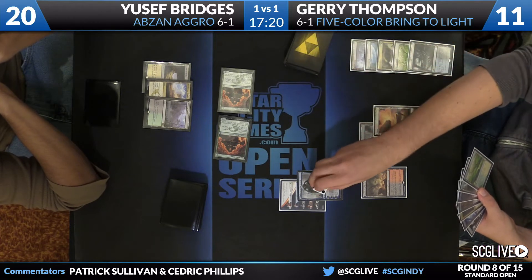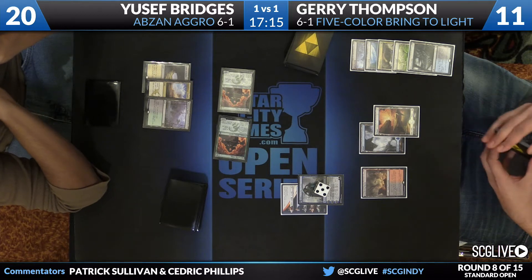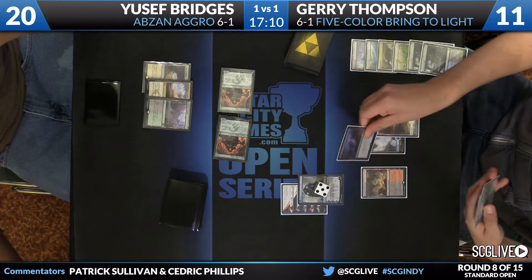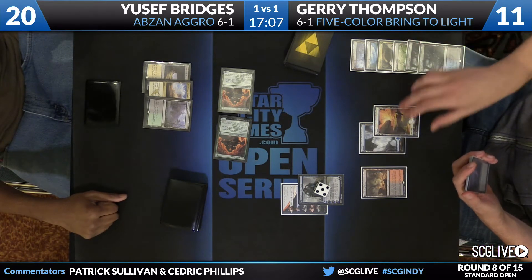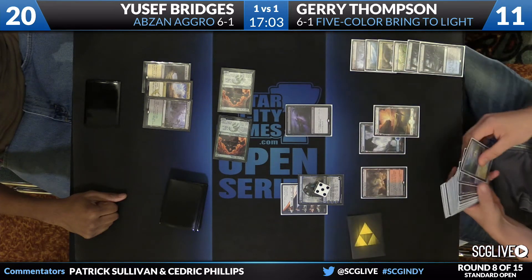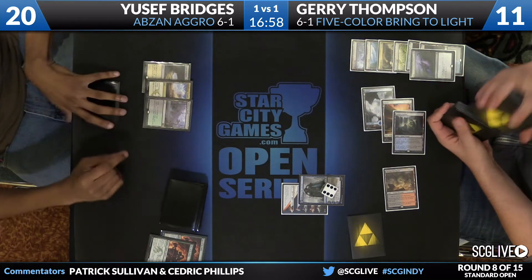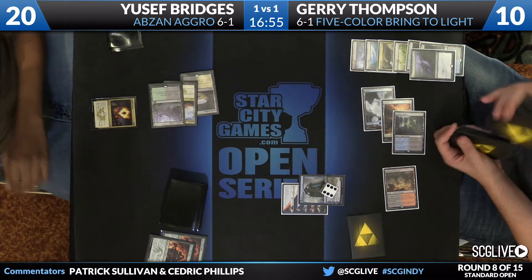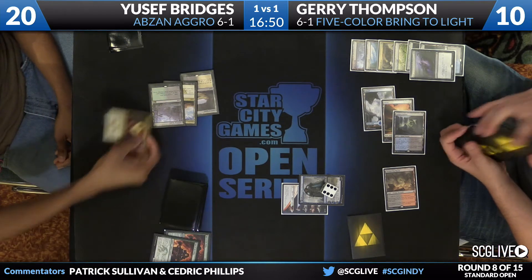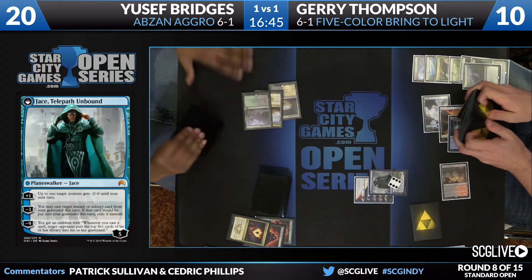I believe there might even be an Anafenza in hand — if that's the case, Ferocious is online. Thompson cannot currently cast Abzan Charm because he has an Island in play, so he's just going to pass the turn. Bridges does have Anafenza but elected not to cast. He does have an Abzan Charm, however, so Thompson's going to search up a Basic Plains — fall down to 11, Battlelands onto the battlefield. Jace activation — Polluted Delta is what Jerry found, looks like that'll be discarded. Jace will flip — the Telepath Unbound has arrived, starts at five. Languish is on the way. Jace will move up to six. Time for an Abzan Charm — Bridges will draw two cards at the cost of four life: two from the Charm, two from the lands. Thompson's board is clean and he's got Jace in play with really juicy stuff to flash back.